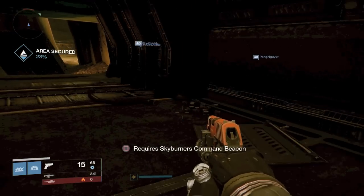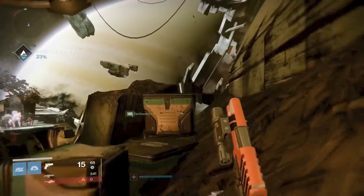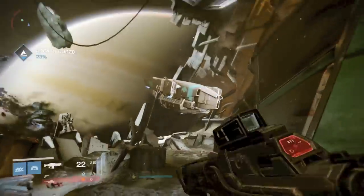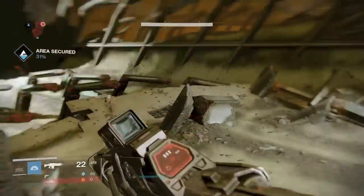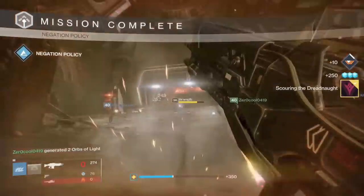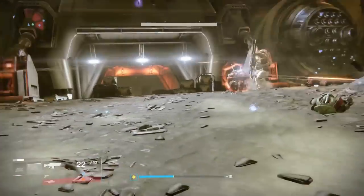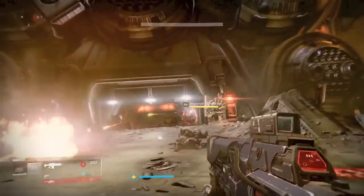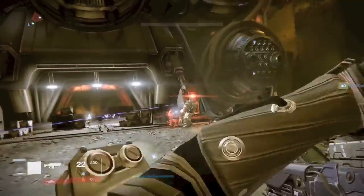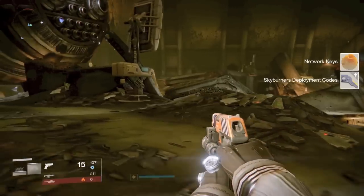Once you activate your Skyburner's Command Beacon, it's going to work pretty much exactly like the Wormsinger Rune. You'll see a little message in your left-hand corner - the Cabal Summon Recon Team. The Recon Team is going to spawn out here just where the Hive Stalking Party spawned, right here in the middle. Just work on taking out these enemies and then the Cabal are going to summon their own champion - Volus Taug. Once you kill him, he's going to drop some Skyburner's Deployment Codes.